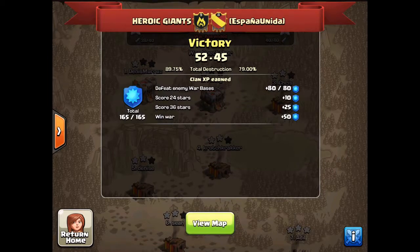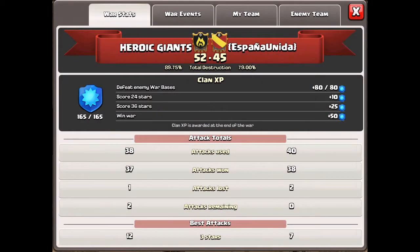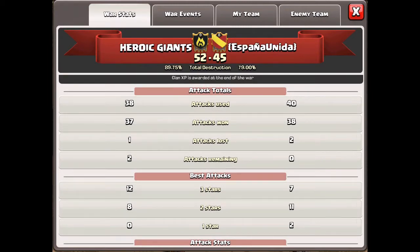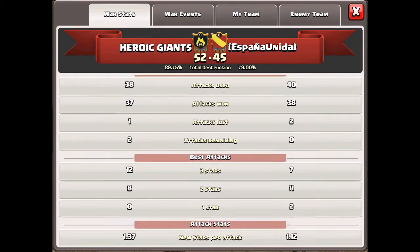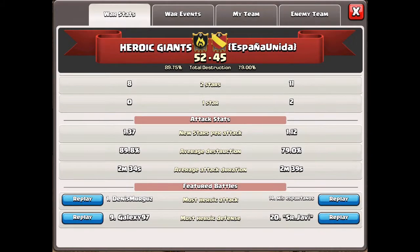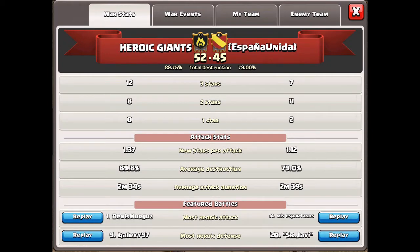Let's have a quick look at the war stats. 37 attacks, one failed. Edward didn't attack at all, not too sure what happened there. But 12 three stars, 8 two stars, and 0 one stars. Dennis got the most heroic attack in Galaxy, and 97 the most heroic defense.